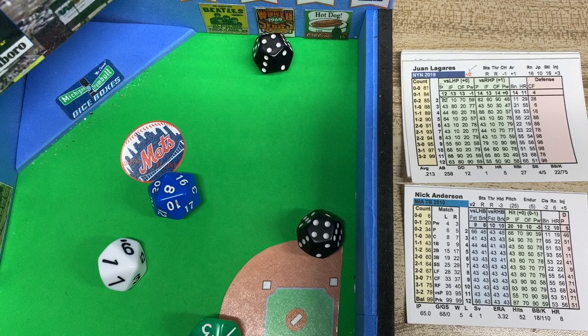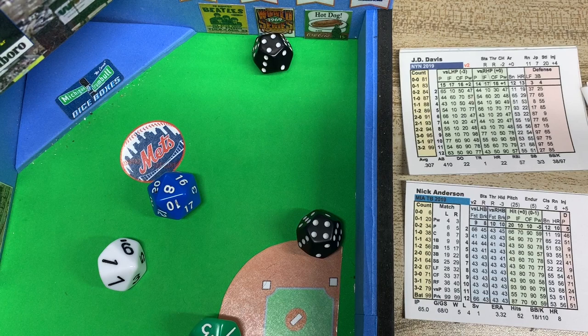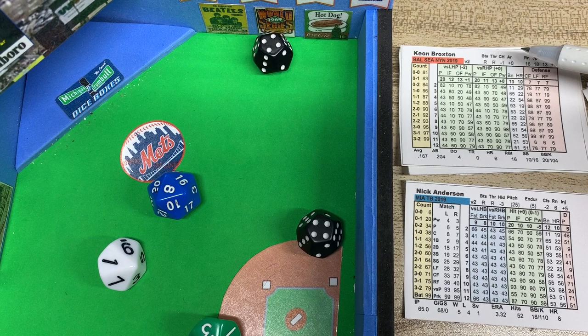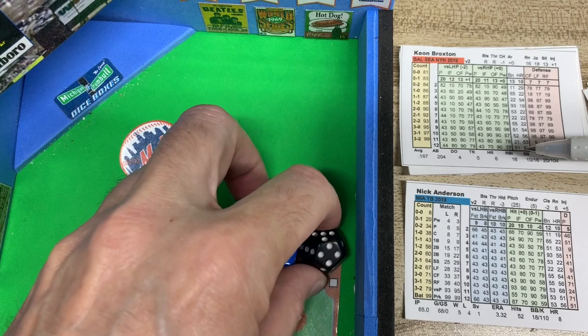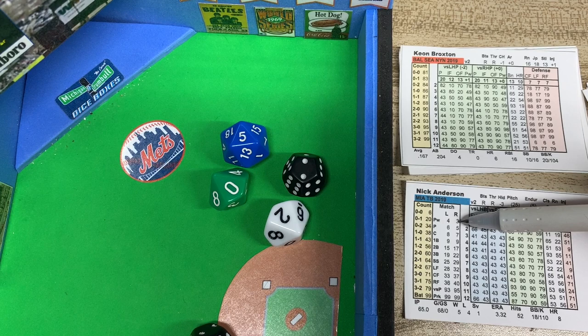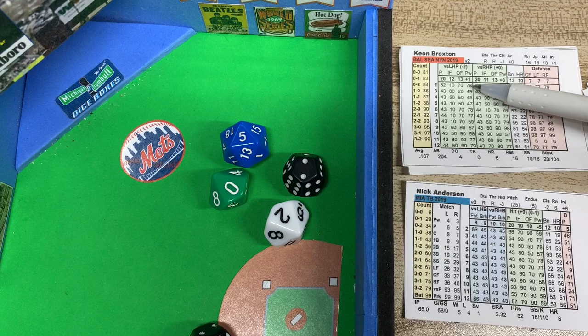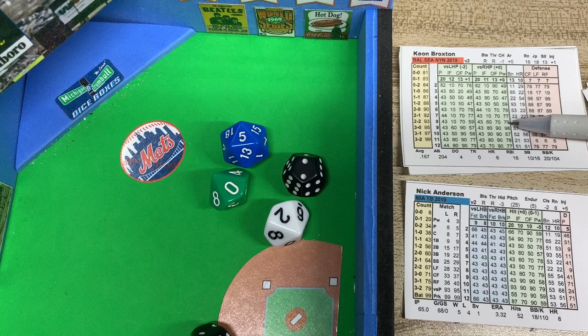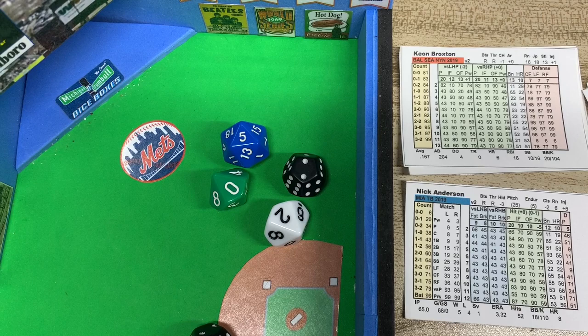We're going to have a pinch hitter — the Mets are down to the last out. Keon Broxton comes in. He's a righty with good power. The result is 0-2 — a power matchup. We read off the power card directly versus a right-handed pitcher, because Anderson is a righty. Looking at 2 plus 6, that's an 8 on the power card — a deep fly to right field. Broxton flies out to end the ball game.